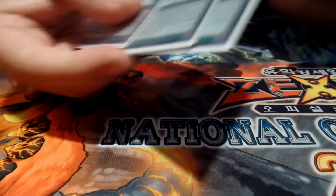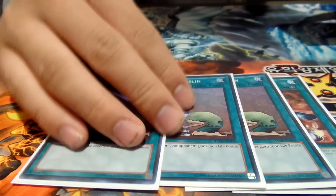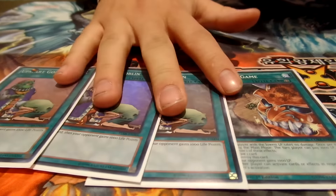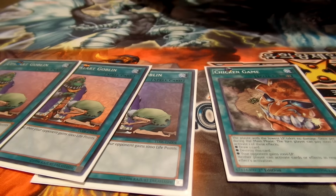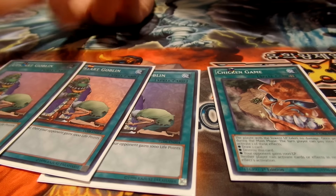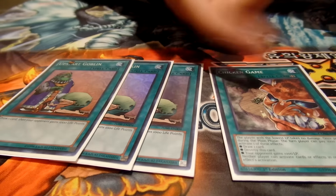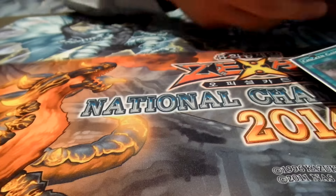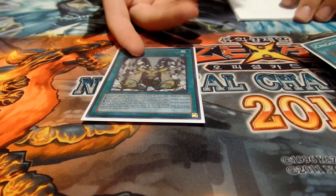The deck is honestly kind of inconsistent, so I play draw cards: three Upstart Goblin and one Chicken Game. Chicken Game has the hidden effect that when your life points are lower than your opponent's, you don't take battle damage — so it can let you stall a bit longer if you break. My mentality was that if I break I'll probably lose anyway, so it doesn't matter if my opponent gets an additional card. Playing 36 cards total.